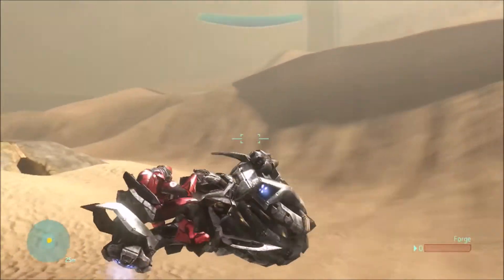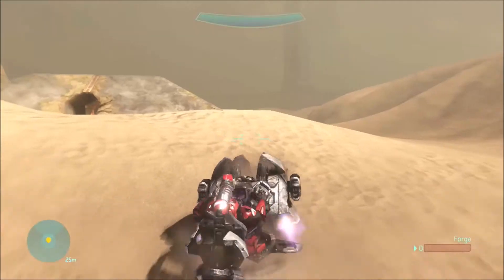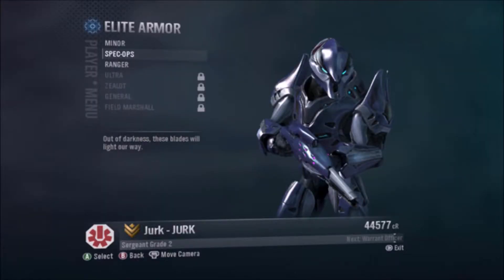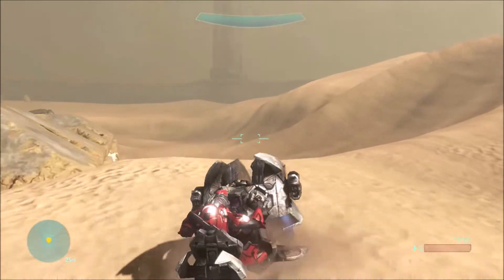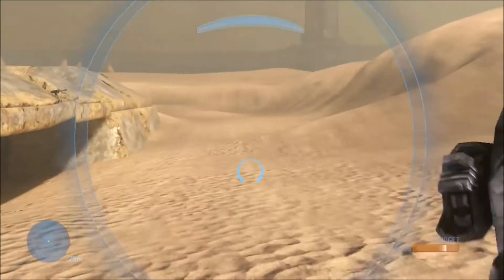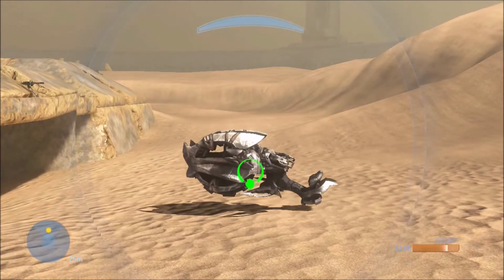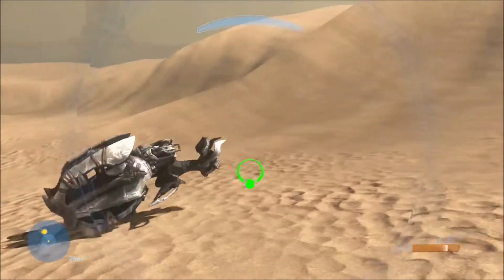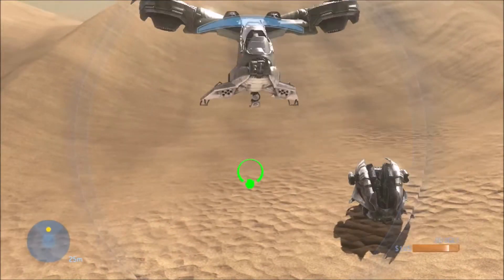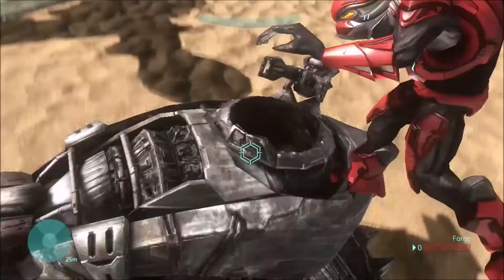I think it would be so cool if you could have your own customizable Flood option, kind of like in Halo 4 with the Flood skins, but you could change your Flood's body armor — kind of like in Reach with the Elite options, but instead Flood. Like how you could only equip the Elite outfit if you're playing a mode like Invasion in Halo Reach, or in custom games. I think you should be able to customize your own Flood looks when playing Infection mode. Just like that in those modes or custom games would be great.